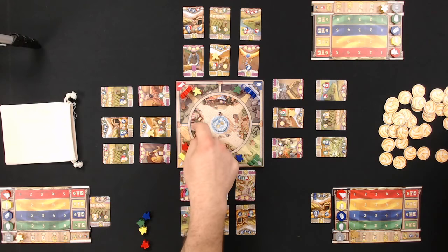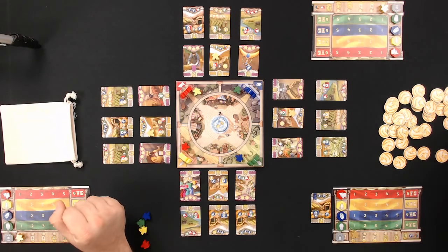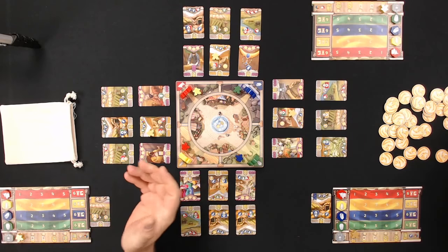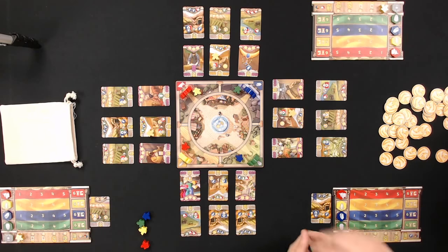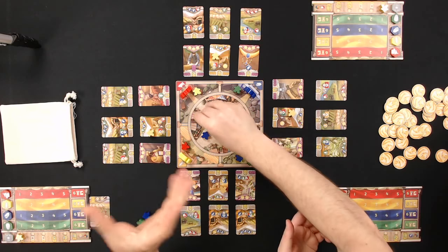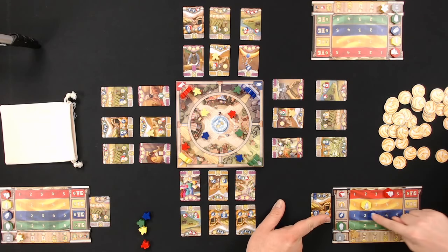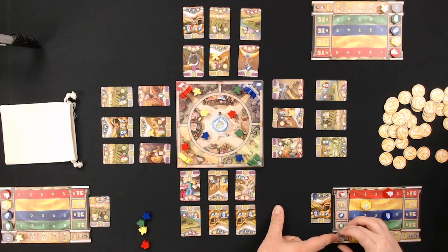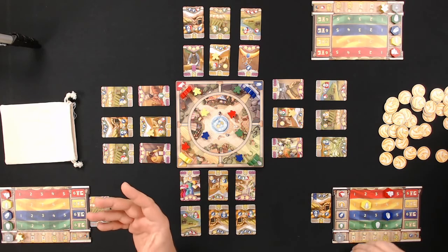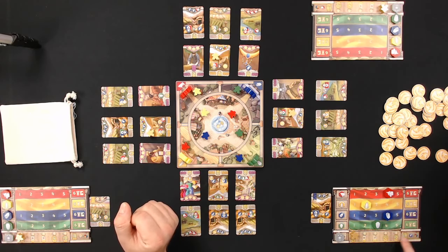You have pieces of property outside the board and this town square — the center of town — where we start with one of each color. Each player has a resource management board. Aaron is playing here, Bob is here, and I'm here. You're going to be tracking livestock, wheat, iron ore, and pottery, plus a prestige tracker at the bottom for bonuses.